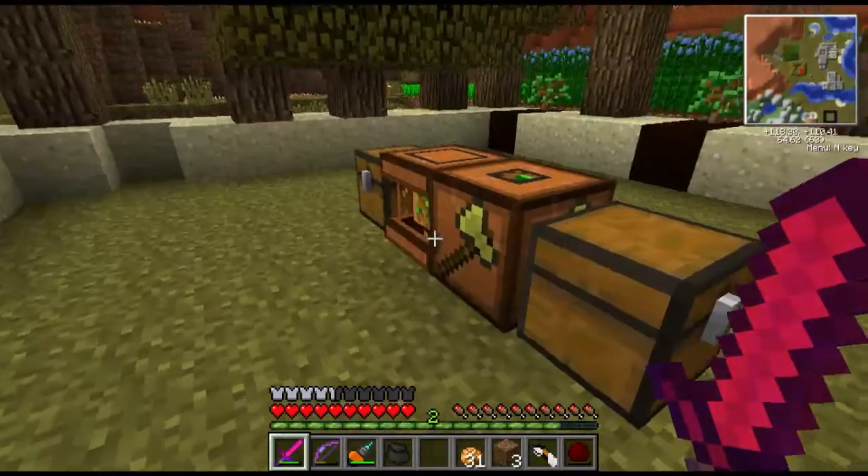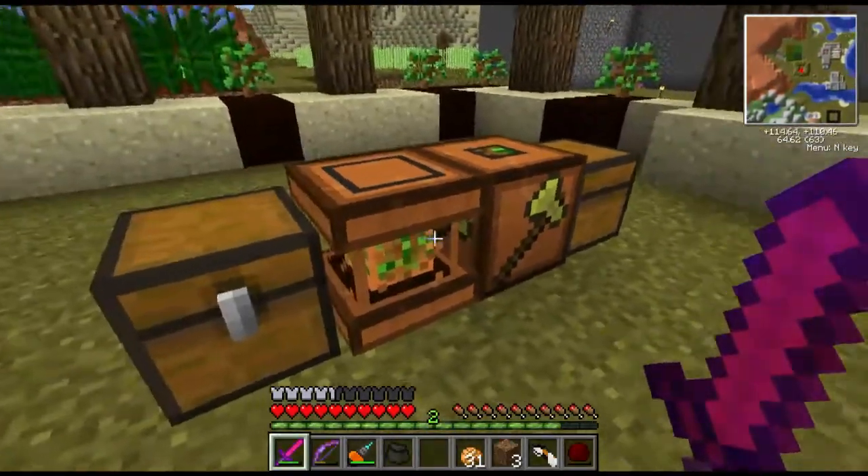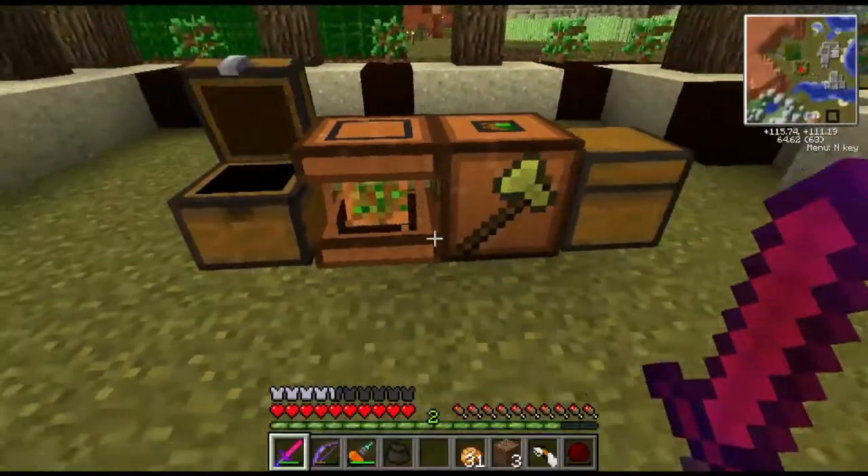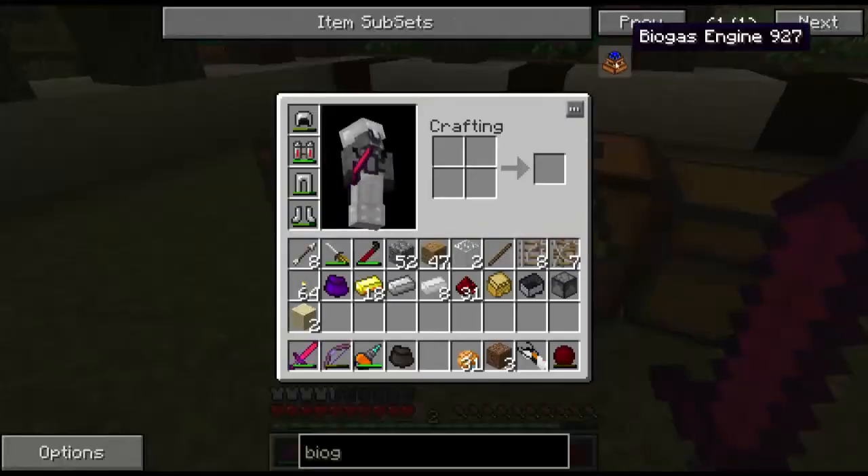We're over here at this tree farm and you can see it doesn't have any engines. And we want to re-automate this because I am running very low on wood. So what we're going to do is we're going to build these things called biogas engines.